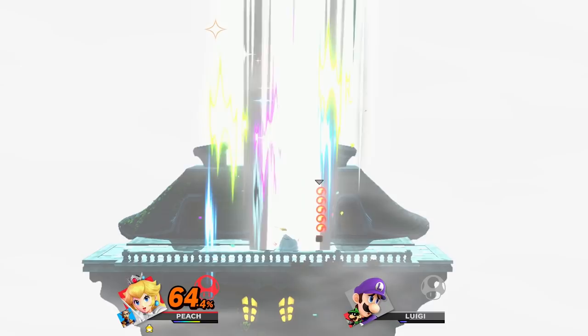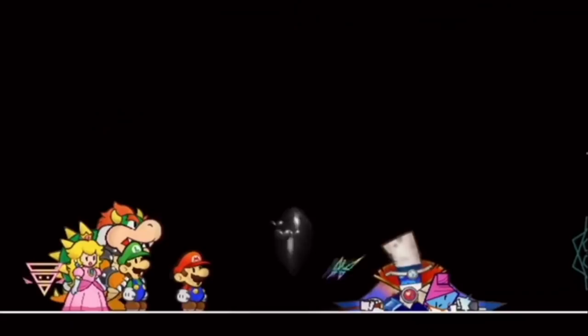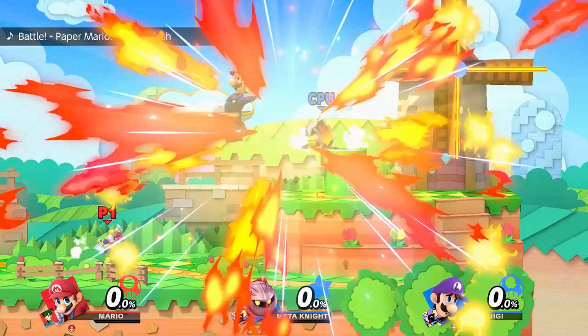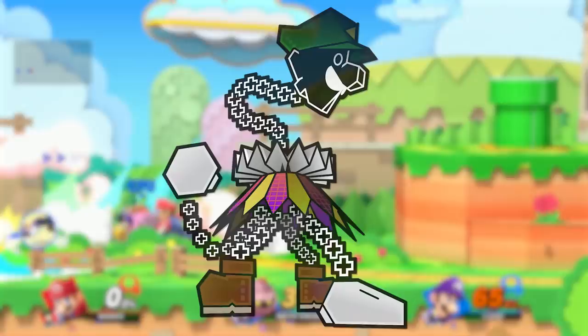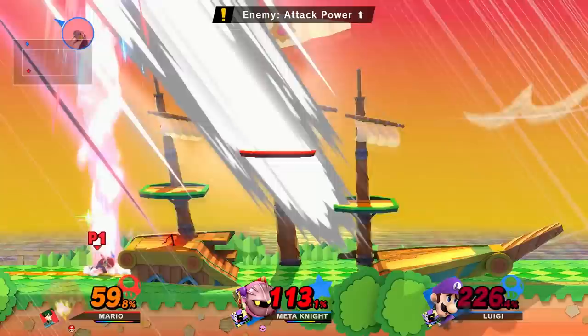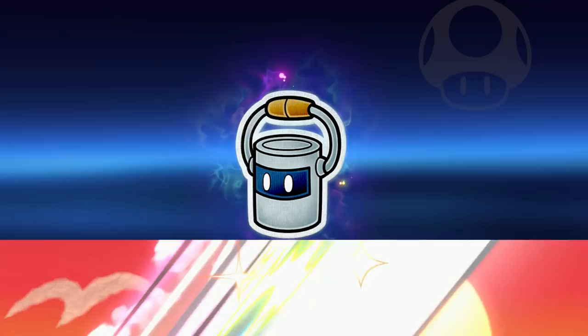Spirit number 101 is Dimentio, the main antagonist of Super Paper Mario. In his final form he serves as the final boss. Dimentio is represented by Pink Meta Knight, a character with a mask matching Dimentio's mask-like face and color scheme. This Meta Knight is joined by a giant purple Luigi, referencing Super Dimentio, the final boss of Super Paper Mario — the combined final form of both Dimentio and Mr. L. The enemy dealing damage while falling could be seen as similar to Dimentio's teleport, allowing him to quickly cover distance. The fight takes place on the Paper Mario stage, with Paper Mario: Color Splash's battle theme playing to fit the Paper Mario theme.